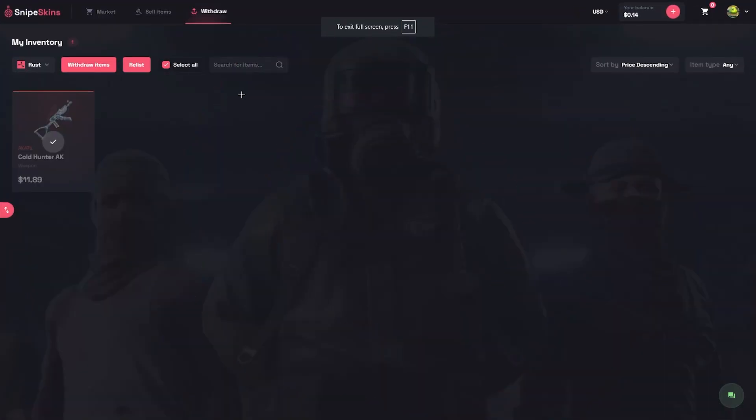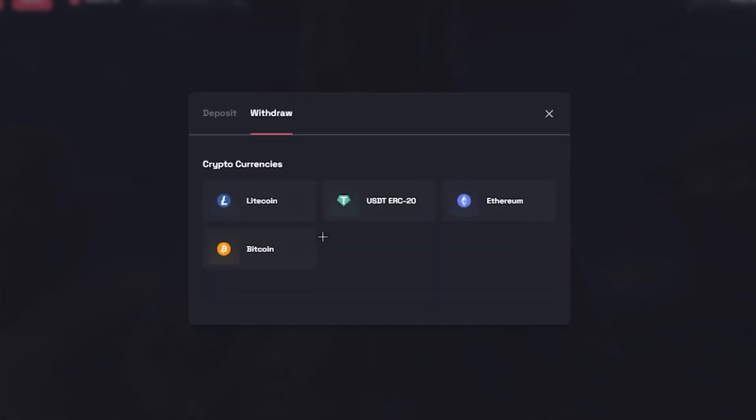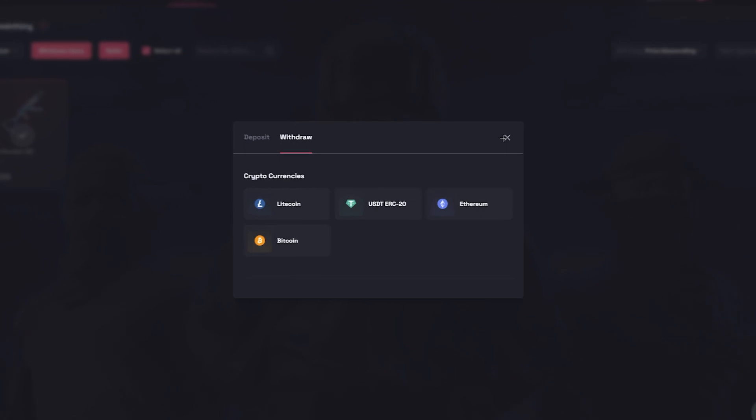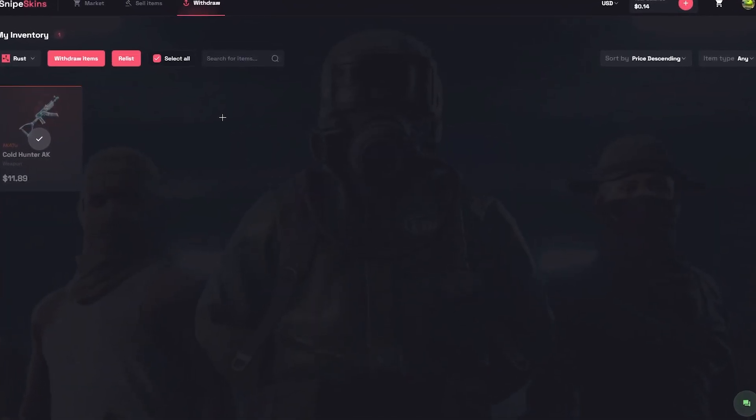If you have sold skins on the site, it will come up in your balance. Head up here to withdraw — they've got the most popular cryptos. You withdraw it straight to your wallet, sell that crypto for cash, and get yourself some easy money.